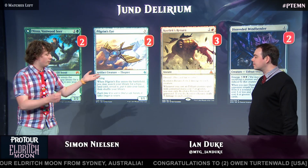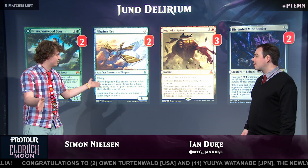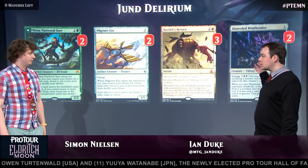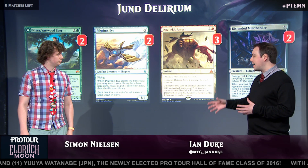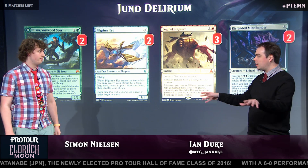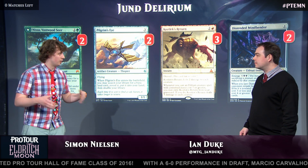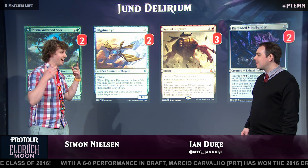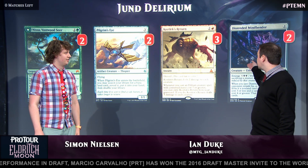If they have Collected Company — normally when you Emerge something and play Kozilek's Return, they can just Company in response anyway. But Mindbender doesn't let them do that because either they play Company and you sweep the board. There's no safe place to hide between that combination. Distended Mindbender is obviously just a very powerful card. A lot of the decks that beat Collected Company are decks that go over the top, and Mindbender just wrecks them all — so this card is really good against our metagame. It's the next level: what beats Collected Company gets beaten by Distended Mindbender.